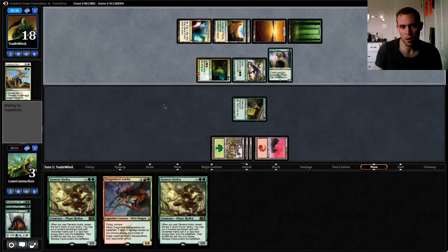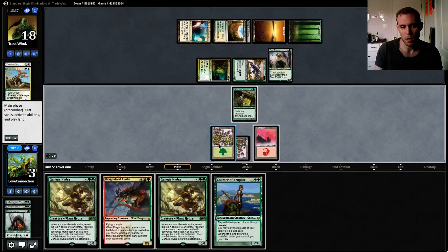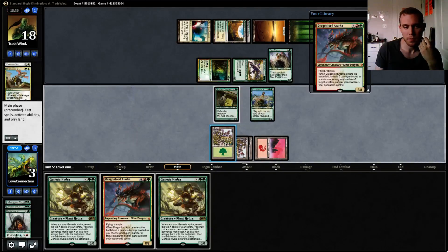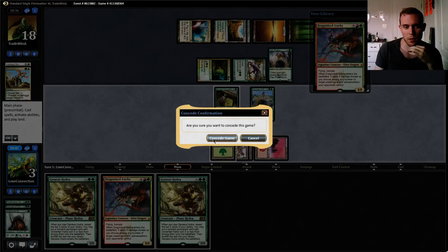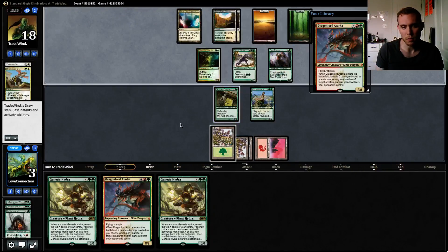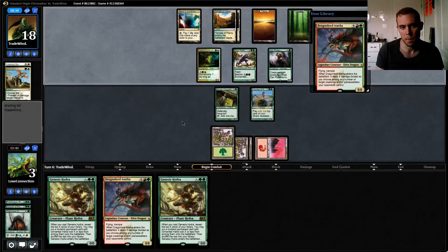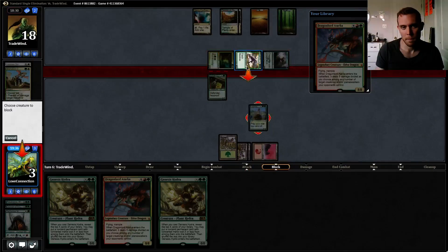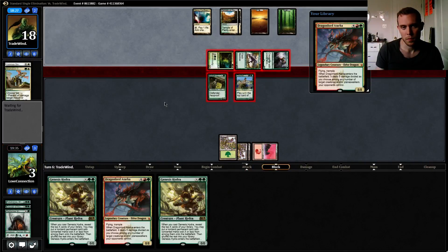Den Protector placement, yeah. We could play Courser, go up to four if we draw a land. We block here and here, go to two. We just Hydra for one too. Yeah, I think that gives us the best chance. He got us — block here and here to go to one. We had very slim chance to win this game.